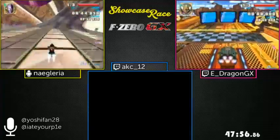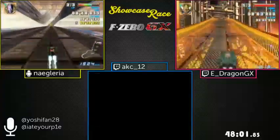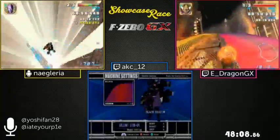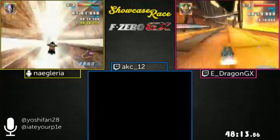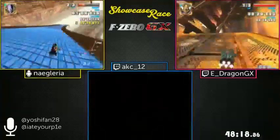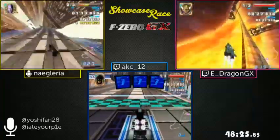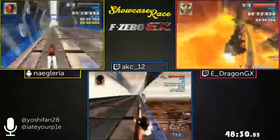Now Naguaria is on Aeropolis Dragon Slope. E-Dragon died near the end there, so he was in the lead for a while but is now a full track behind others. Naguaria also had to restart early in Dragon Slope. It's heartbreaking to see a runner die on the last lap — this is a brutal game. Still, there are possibly spots E-Dragon can catch up, but the most dangerous tracks are probably over.